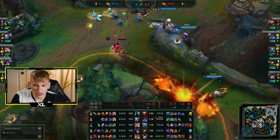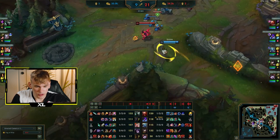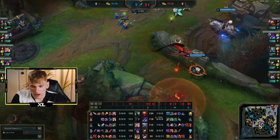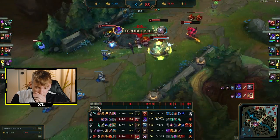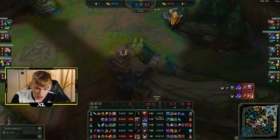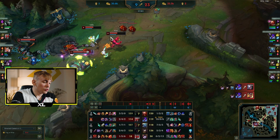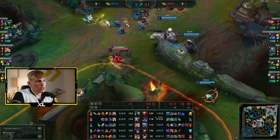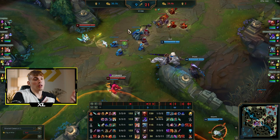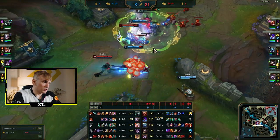We're three around mid and Kog'Maw is taking Gromp — but we missed the Fizz shark. He was looking for engage because he's really fat with seven kills and can one-shot everyone. But the key difference now is we have three or four people around mid lane. When you have an engage champ like Alistar or Nautilus and you see four people mid while enemies have two on side lanes, just go for the engage. Fizz did the right thing even though he missed.